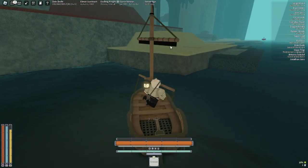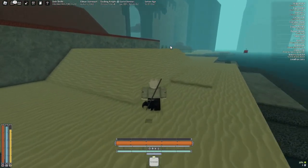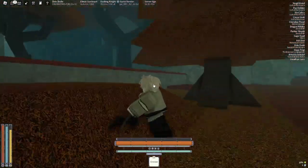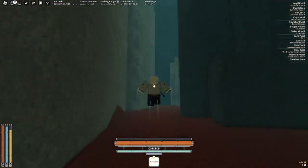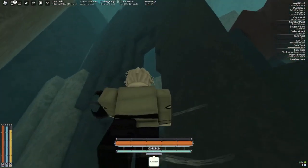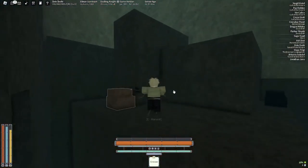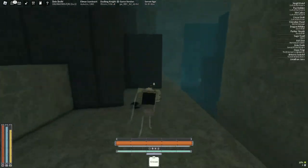So what you're going to want to do is leave your boat - doesn't really matter - and go through here taking a left. This is going to be your first real PvE experience. These enemies are light weapon users called Mud Skippers - they use their hands. Just be careful, you might die, you probably will.